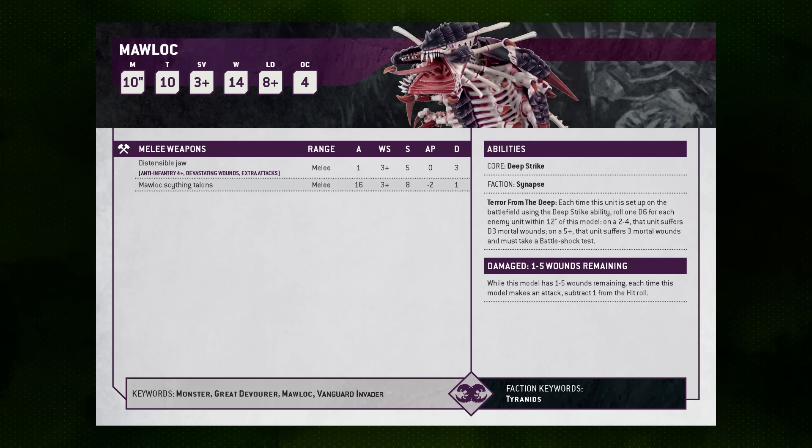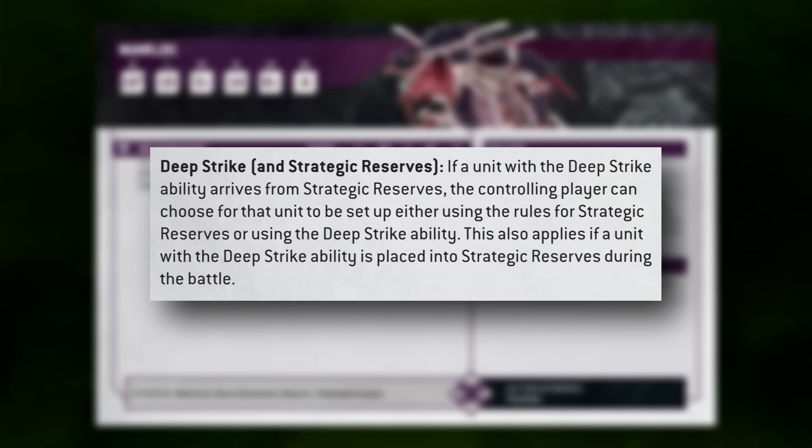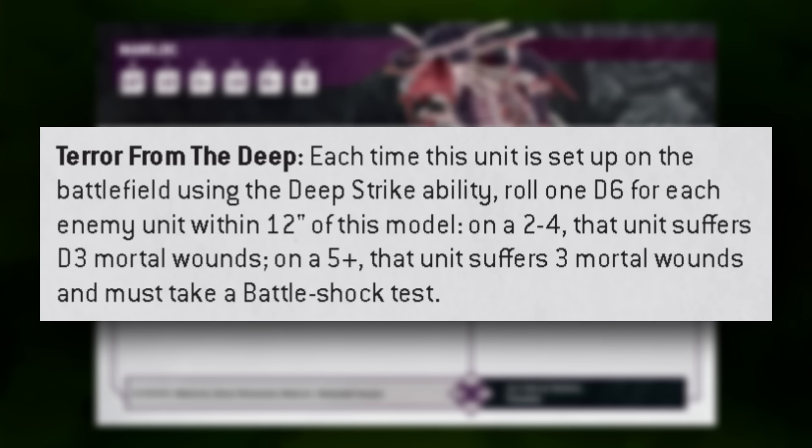These synergies mostly act alongside its Terror from the Deep ability. The Moloch has baked-in Deep Strike, so it starts in reserve and can arrive anywhere on the battlefield 9 inches away from enemies. If an effect puts it into Strategic Reserve, it can also use Deep Strike to come back in, triggering Terror from the Deep. Each time it sets up using Deep Strike, you roll a D6 for each enemy unit within 12 inches: on a 2-4 the unit suffers D3 mortal wounds, on a 5+ it suffers 3 mortal wounds flat and must take a Battle Shock check.